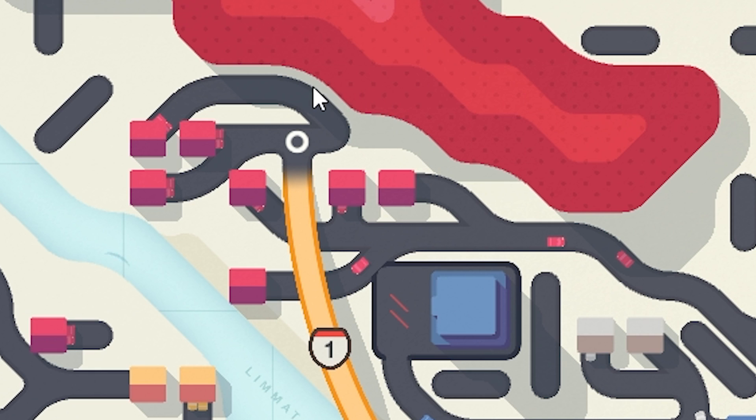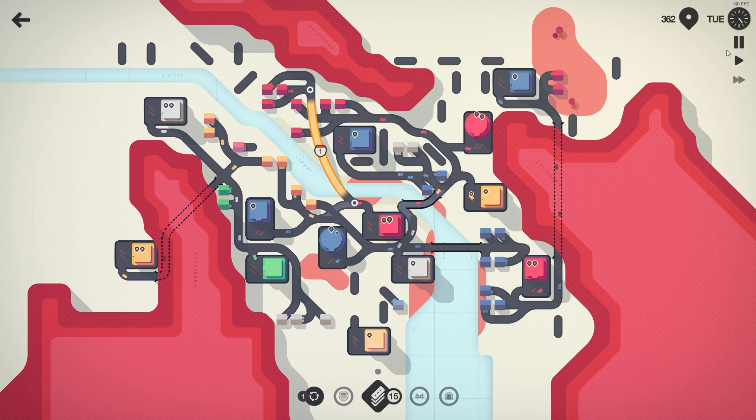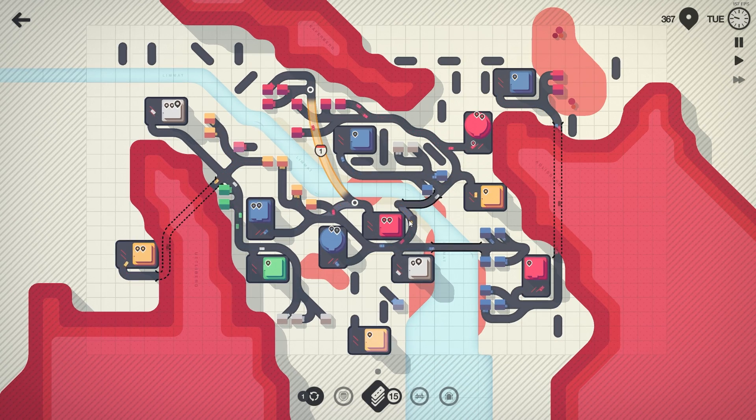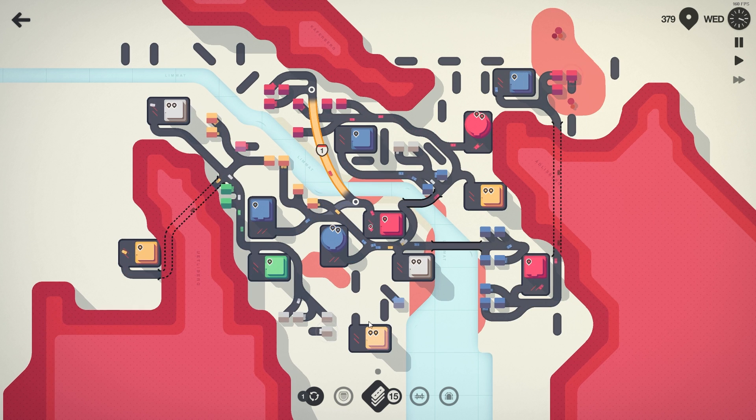I'm going to remove this bit of road and put those houses connected to right there, going into this highway and supplying this one. That's going to take a lot of stress off of this road. Then I'm going to remove this bridge — but we actually cannot do that before that thing is gone. I'm hoping it'll be gone soon. Let's just keep this curve for now and fix it later if we get a spare bridge.